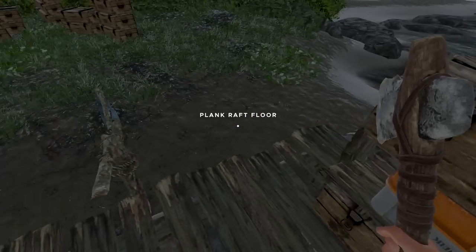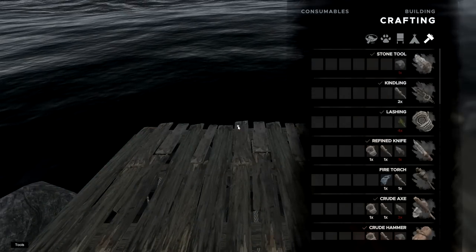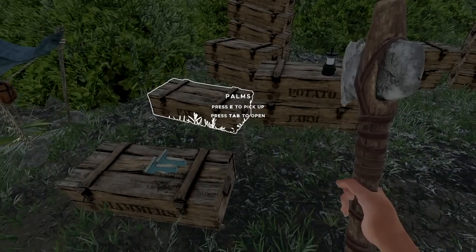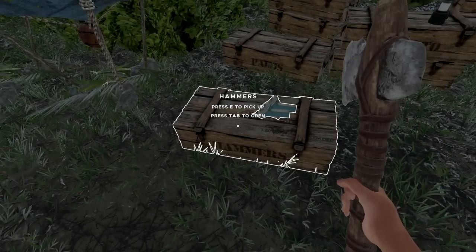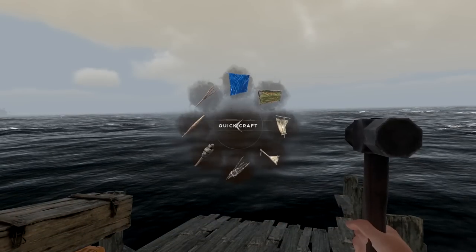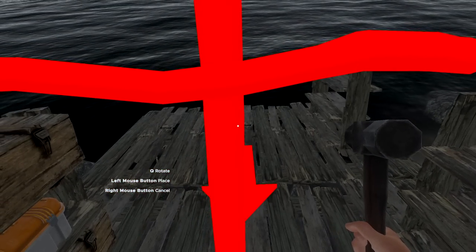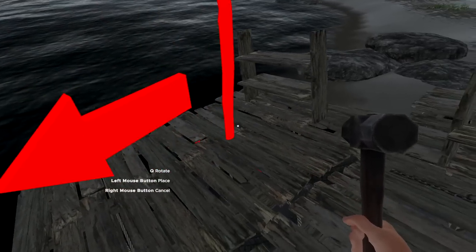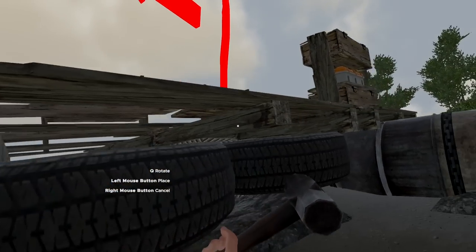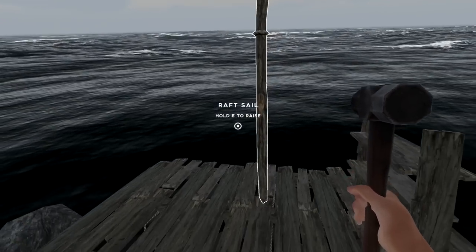We're going to bring that one over now. The reason for that is I kind of want to have a little bit of space back here, but I also want to get an awning on top so I don't fry while sailing. Do I need a hammer for this? I believe I do need a hammer. I know I have one somewhere — potatoes, palm, jerry cans, tape, hammers — right in front of you, of course. So grab that. It gives you the raft sail option. I want the arrow pointed in the opposite direction so we'll do Q to rotate. There we go — it's pointed the right way.